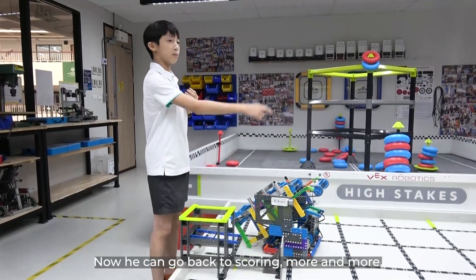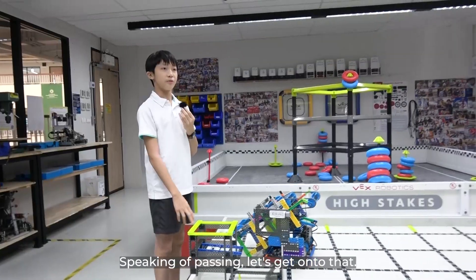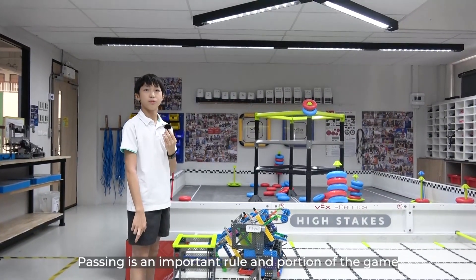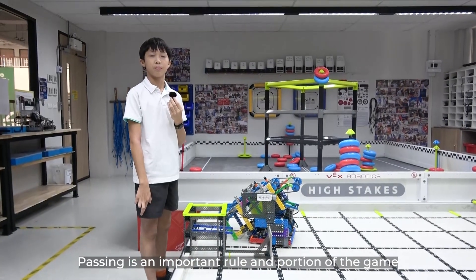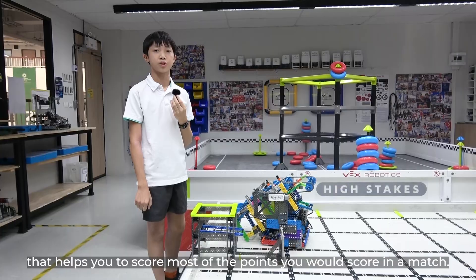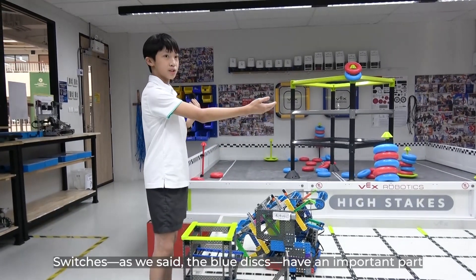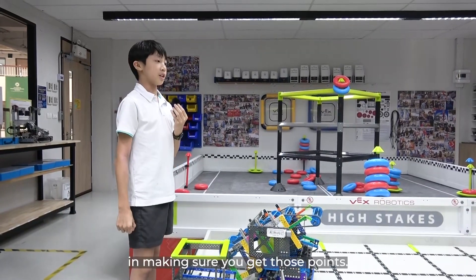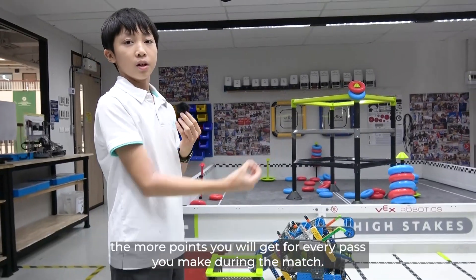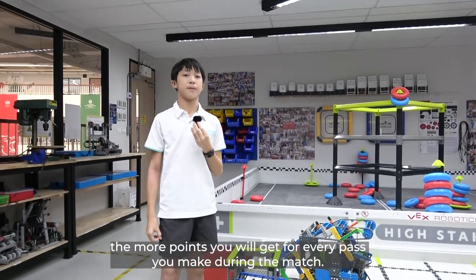There — now he has just loaded his robot with a ball. Now he can go back to scoring more and passing to his alliance teammates. Speaking of passing, let's get onto that. Passing is an important rule and portion of the game that helps you score most of the points in a match. Switches, as we said — the blue discs — have an important part in making sure you get those points. The more switches you clear, the more points you will get for every pass you make during the match.